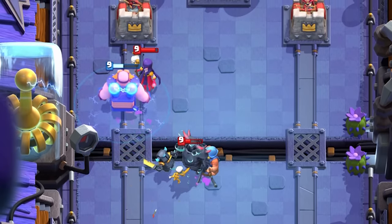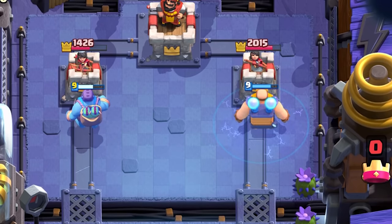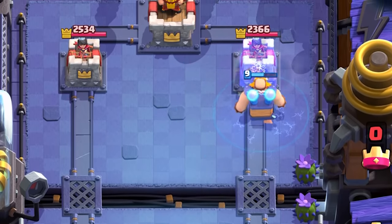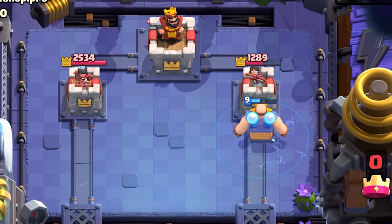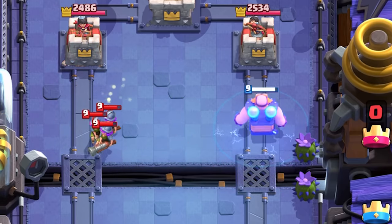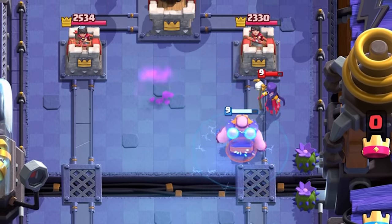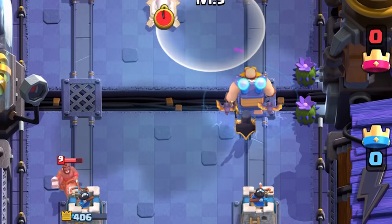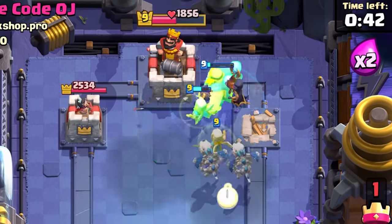Because tank killers like P.E.K.K.A and Mini P.E.K.K.A counter him well, you can pair him with the Fisherman to pull them away like you would with a Giant. Even though the Electro Giant has the same Elixir cost and move speed as the Golem, he plays most similarly to the Goblin Giant because of his passive attack. His biggest ability is to zap everything that hits him for 120 damage, and using Tornado to pull ranged units towards him results in them killing themselves. Being eight Elixir makes him a beatdown archetype — sometimes you'll have to ignore damage or give up a tower to three-crown the opposite lane.